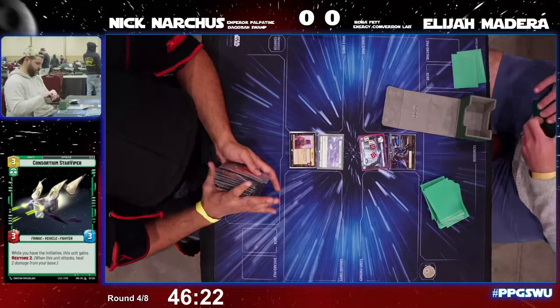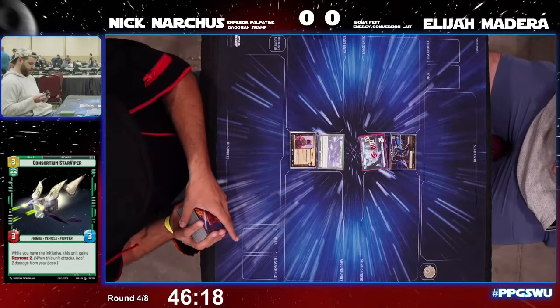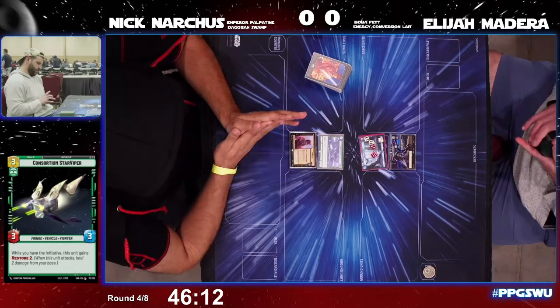Pretty sure Elijah did not mulligan — just going off of what chat was saying on the no-mulligan. Nick was the winner in that first game with Boba Green.